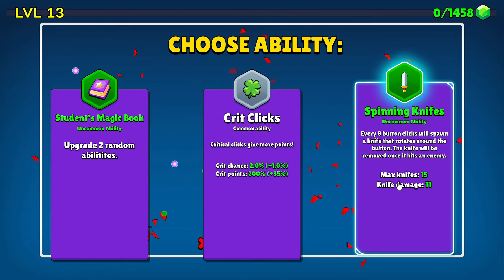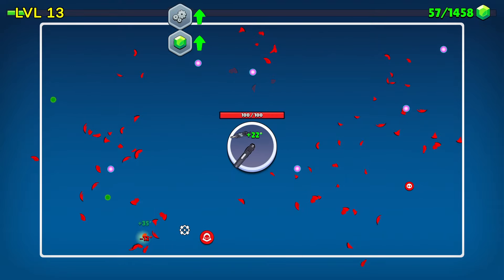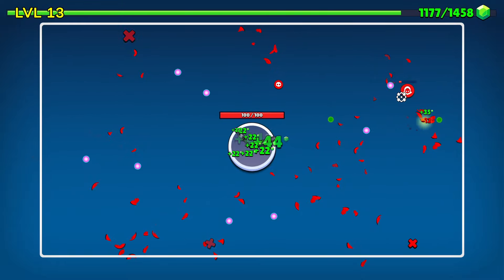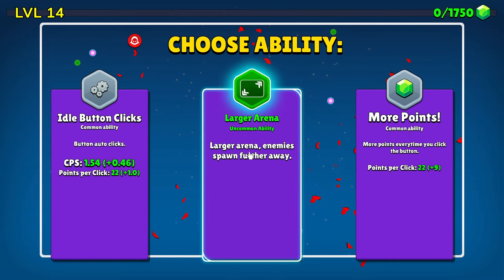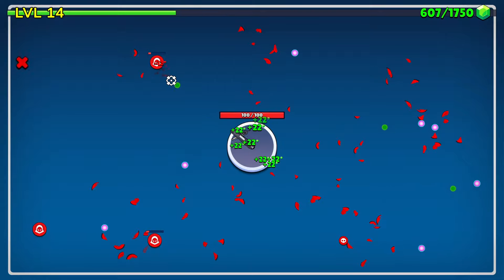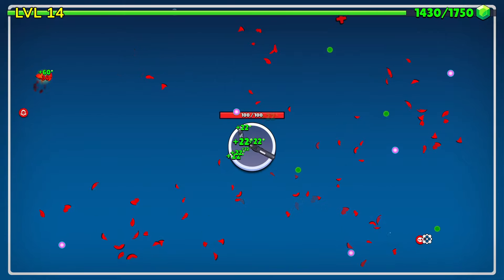Spinning knives — every eight button clicks will spawn a knife that rotates around the button. Maybe later, we'll take the magic book, and we get an upgrade for various different things. A larger arena spawns further away. I think I do want that. I could do with another weapon, to be honest — of course, more weapons means more danger.